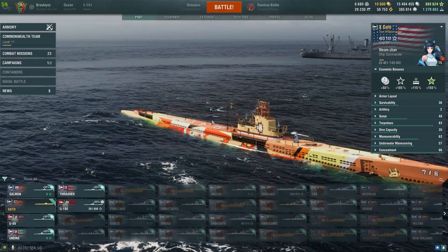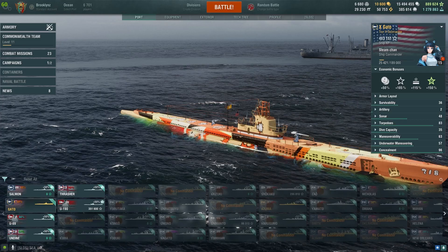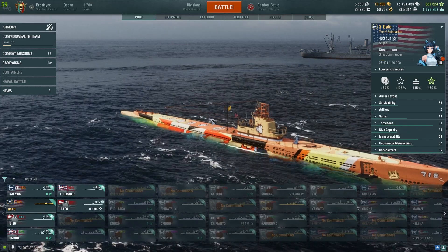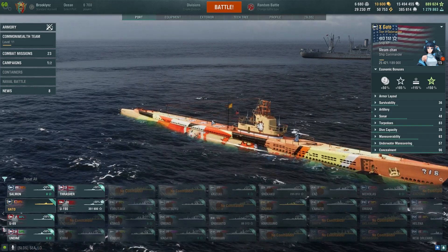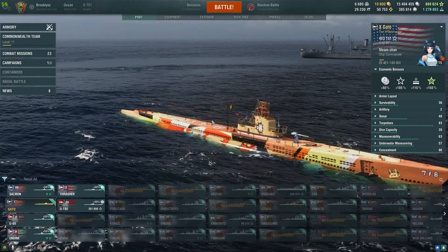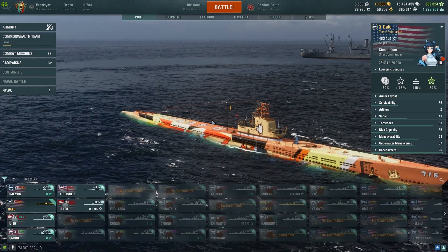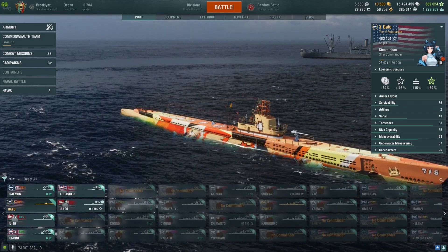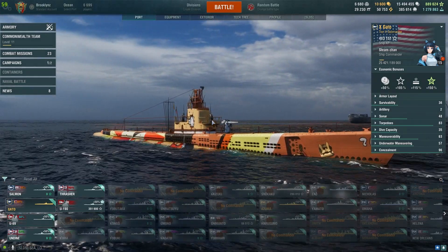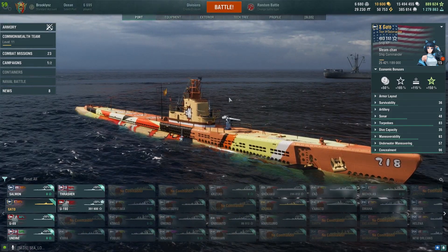Hey, what's up everyone, welcome back to another episode of World of Warships. We're gonna be checking out the new rework on the submarine. Apparently they fixed the problem with submarine shotgunning their target at super close range without anyone being able to detect them. That is one of the major reworks, as well as adding new upgrades and more buffed up stats. So let's start with the shotgun issue.